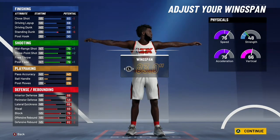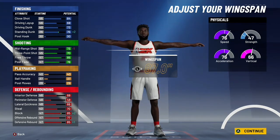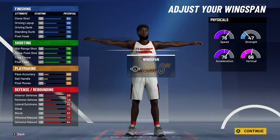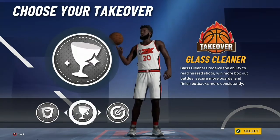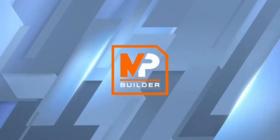You get park dunks, you can shoot consistently, and you still got that great defense. Only thing you don't have is the big man contacts with the 6'9" version. With the 6'8" version, you get the big man contact dunks, the park dunks, shoot efficiently, and play great defense. That's how you make the 6'9" version — pick sharp take and you'll get yourself a glass cleaner.